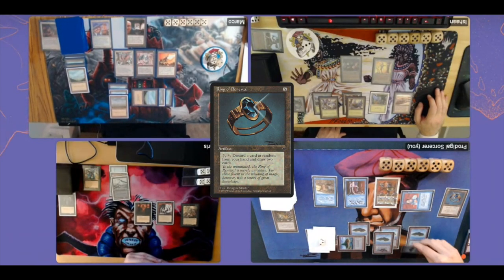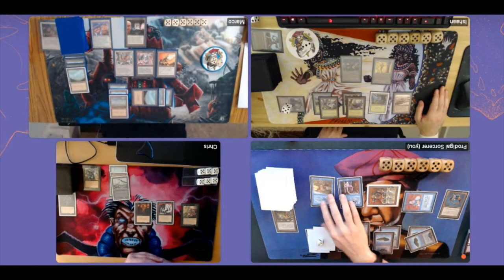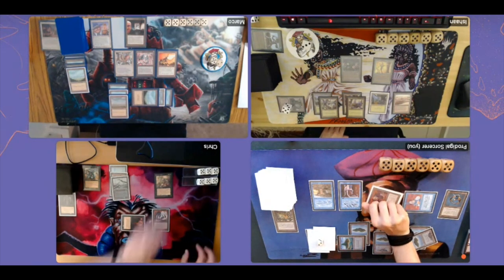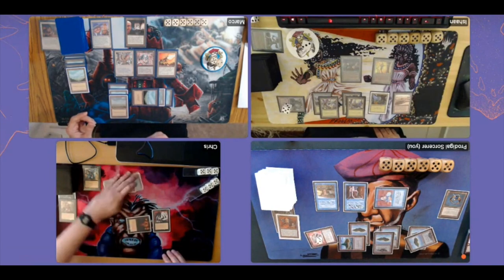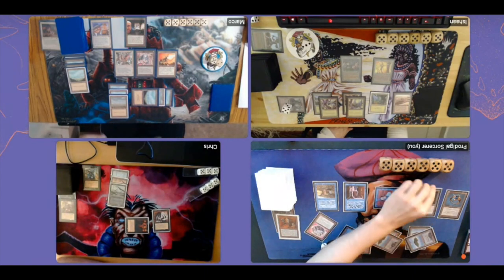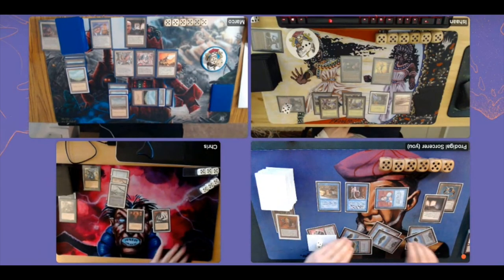I'm basically offering Chris a trade with the Clockwork Beast attack — not sure it's a great attack but I just want to do something. Chris makes it a 7/2 with Sorceress Queen and blocks with the Mindstab Thrull, so we're exchanging the Thrull for my Clockwork Beast. Not really sure if this is a good decision, but it was basically the only player I could reasonably attack. In my second main phase I play a Jayemdae Tome, then pass to Chris.